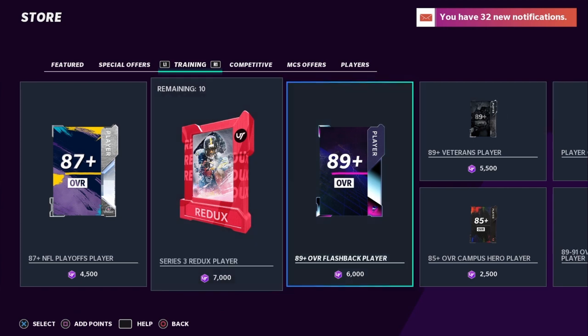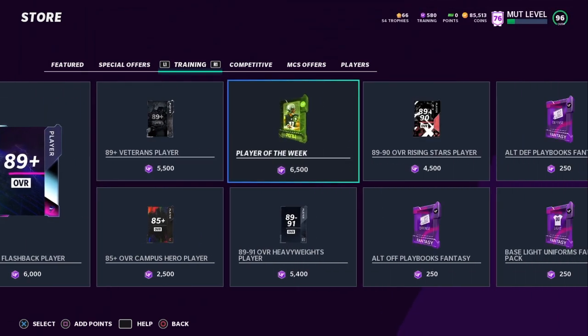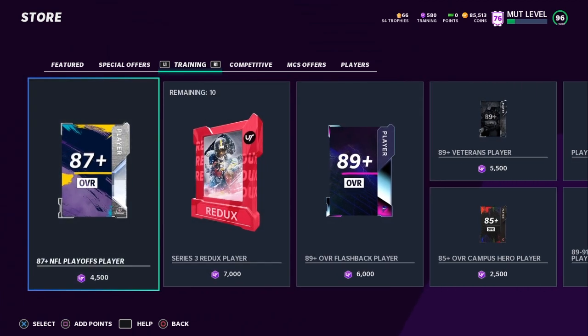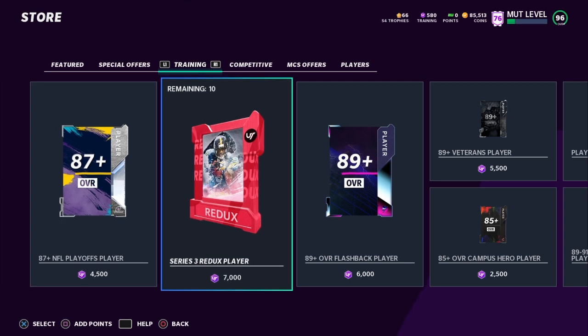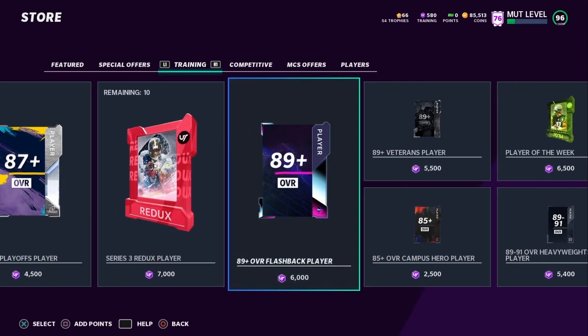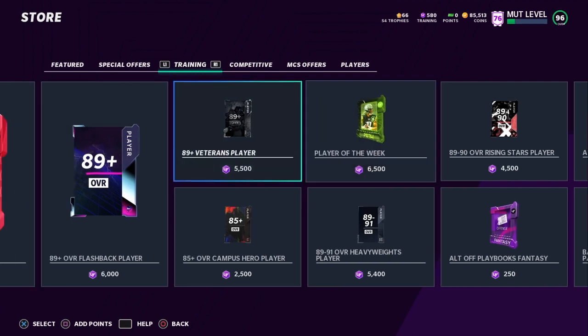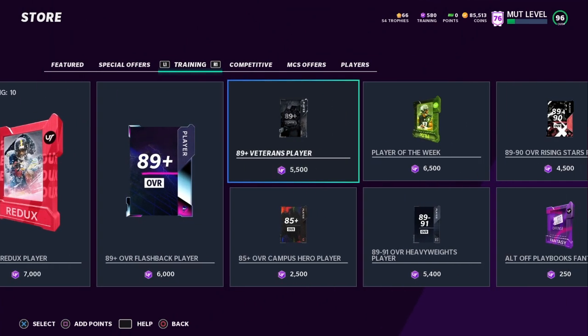Don't buy the Series 3 Redux pack unless you feel really, really lucky — I've seen mainly bad stuff out of those. If you're going to buy any packs, I would honestly buy either the player of the week pack or the 87-plus NFL playoffs player pack. We just got 95 or 94 veteran cards, so instead of the flashbacks maybe focus more on those ones since they're cheaper. If you're looking to spend your training points, go ahead and do that.